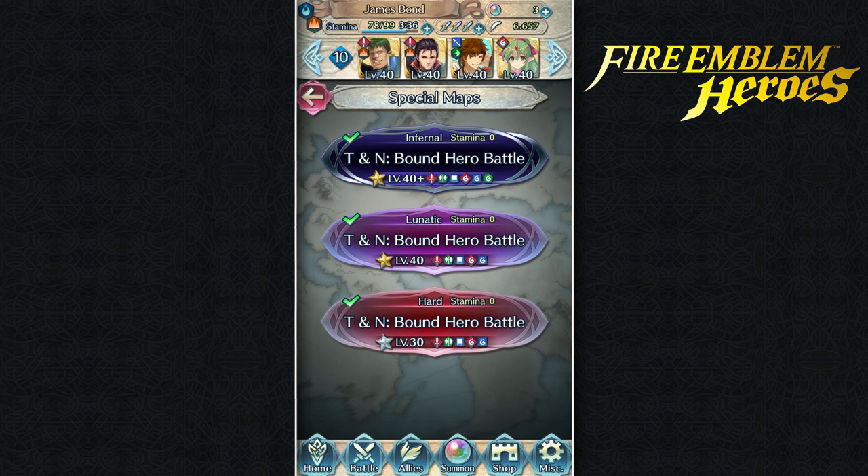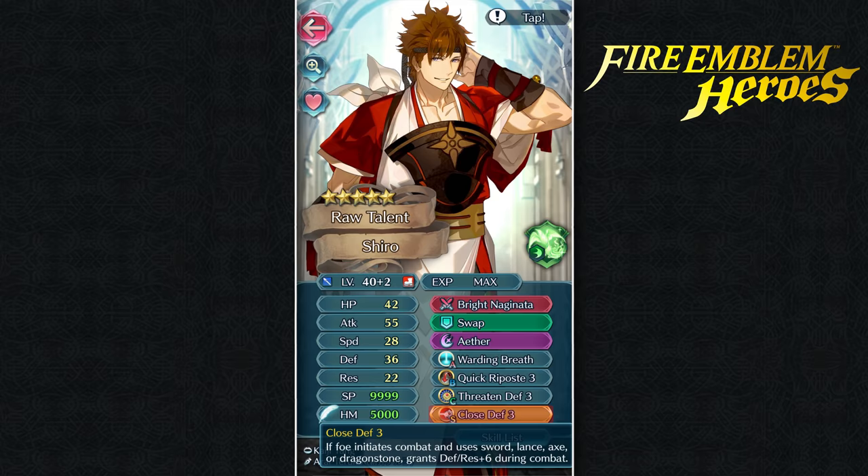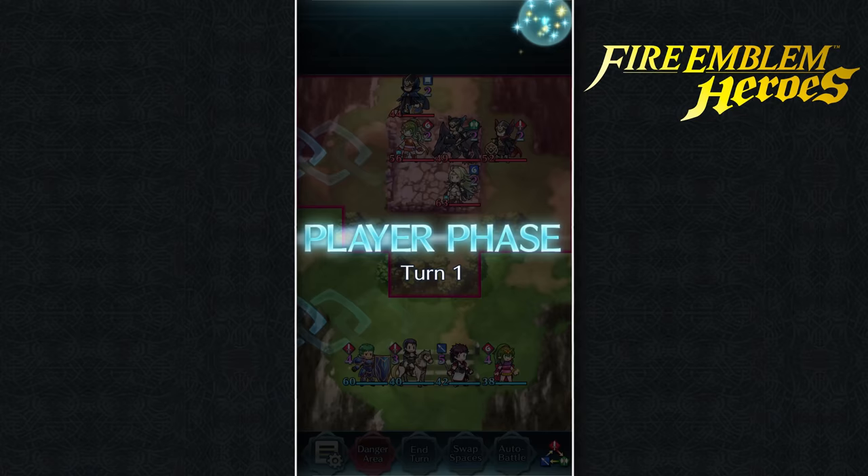Then we have the person that's actually going to solo the map — Ryoma's son Shiro — and he has Warding Breath because this is a resistance-heavy map, and then Close Defense. Now that you've seen the numbers we're going to go ahead and start the script, and I'm going to be able to go to sleep, wake up, and see how many feathers I'm able to get, hopefully unlocking the potential of a lot of my characters.